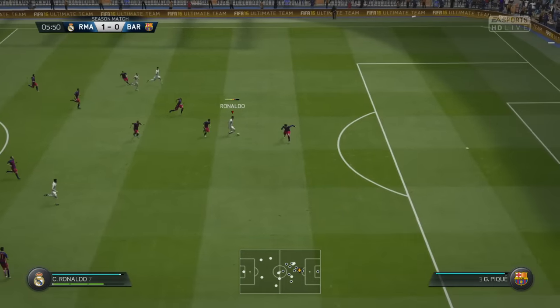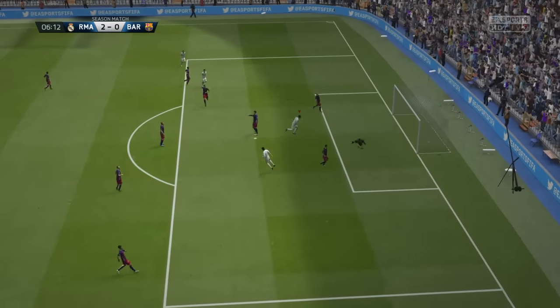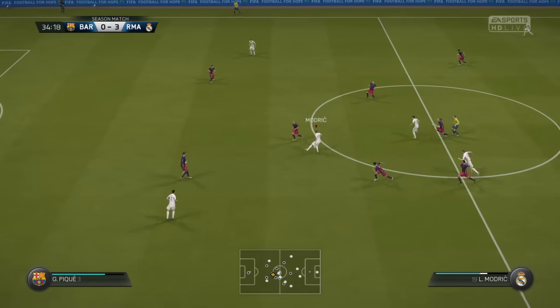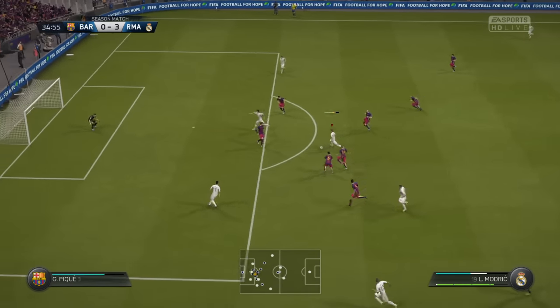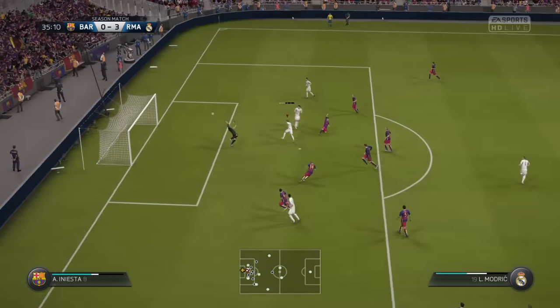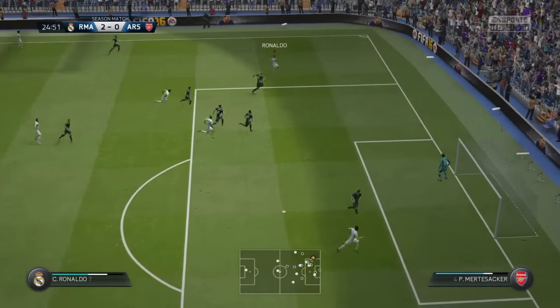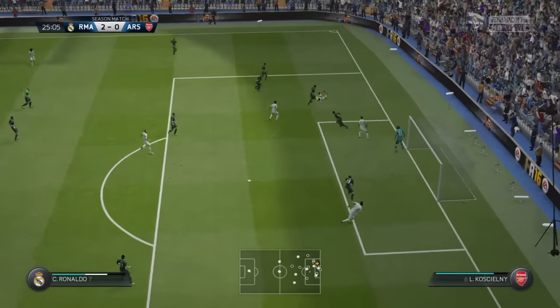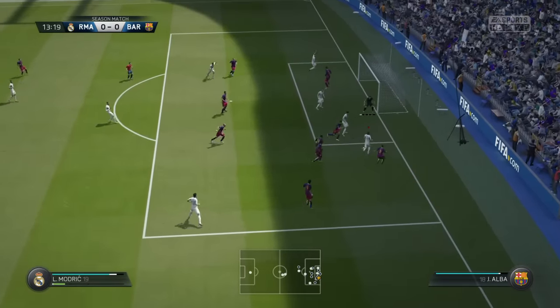We can use it even if the opponent is defending quite well — he still has to back up, and even then we can still get the goal in there. You can also use the zigzag dribbling to really get one-on-one with the goalkeeper. Look at Modric here — three, four times in a row actually. We can also use it the other way around: go left and then go right again, to get into the box — not only up and down, but also left to right like Modric right here.